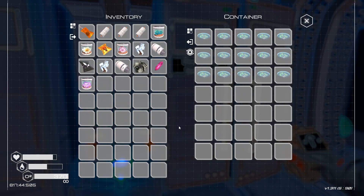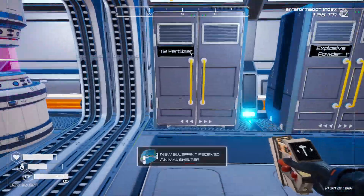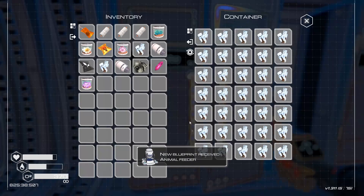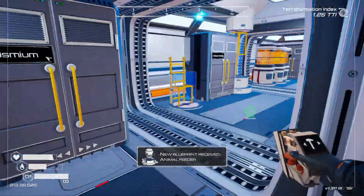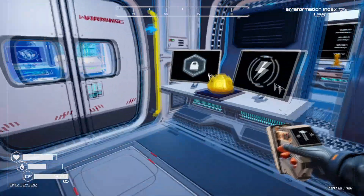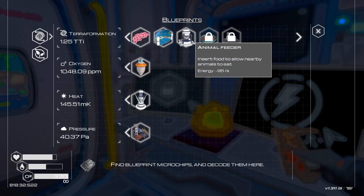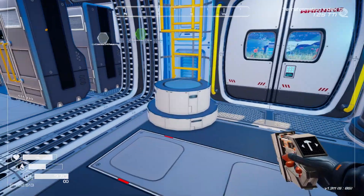All right, let's change this back and put those doodads in there. We got the animal shelter — awesome! And the animal feeder — what a one-two punch! Oh, do you just get them both at the same time? I guess that kind of makes sense. Okay cool, so we got a new toy to play with.